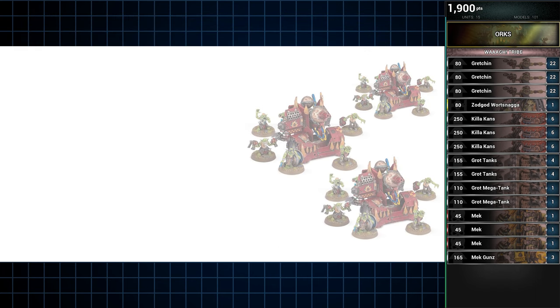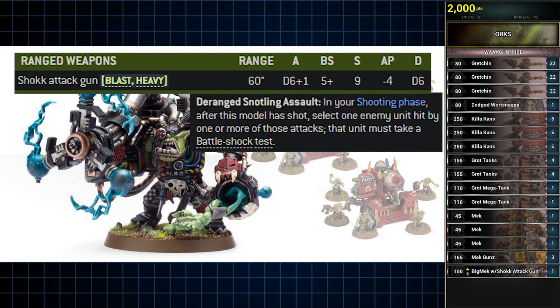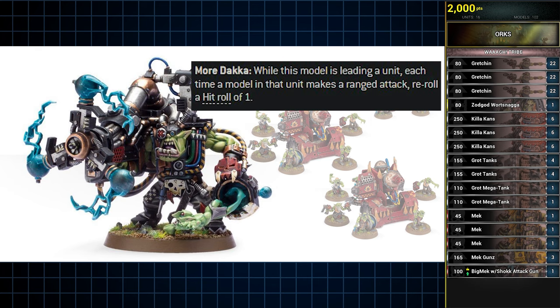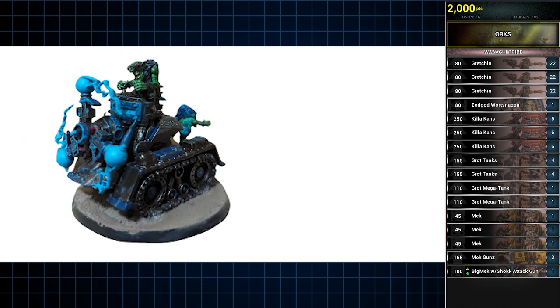I've saved the best for last — leading the unit of Mek Gunz is the warlord of this list: a Big Mek, naturally, with a shock attack gun, which like many of the creative Ork weapons out there is as deadly as it is swingy. He's got two abilities: Deranged Snotling Assault will force targets hit by the shock attack gun to take a battle shock test, and Mordaka will allow all models in his unit to reroll hit rolls of one. He's been given the enhancement Follow Me Lads to help make his Mek Gunz more maneuverable. Hobby tip: for those inclined to make the list as pure as possible, you can Ramshackle a shock attack construct for a cunning Grot who fancies himself a Big Mek — pictured here is an example kitbashed from various GW kits.